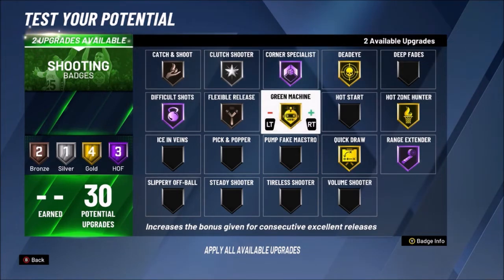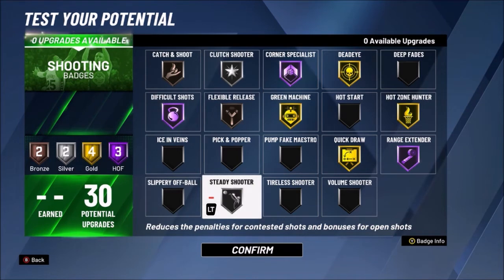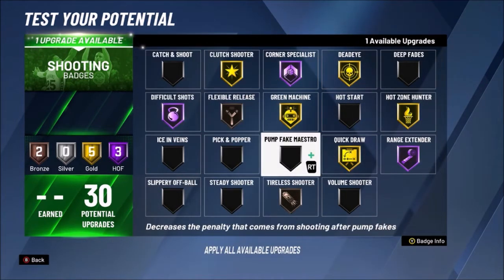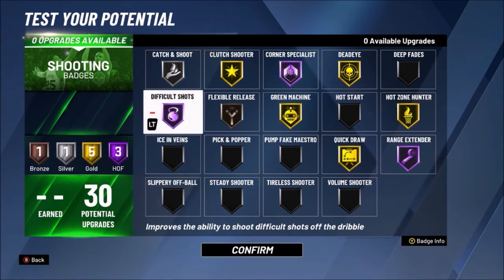You can have Green Machine on Hall of Fame if you choose. A lot of people suggest Steady Shooter, but personally I've had bad experiences with it — there are rumors it nerfs your open shot percentages. I've literally experienced missing wide open shots with Steady Shooter even with full bars and Flexible Release, so I'm not sure how I feel about it. For Pro-Am specifically, having Clutch Shooter will be phenomenal, and you can also have Tireless Shooter or Catch and Shoot on Silver.